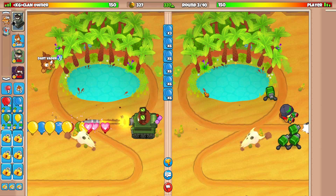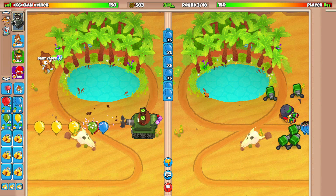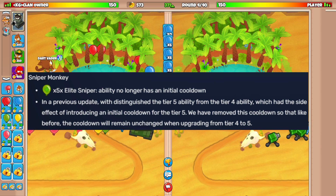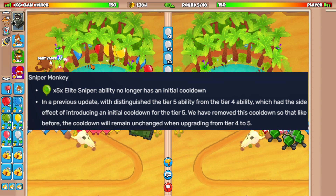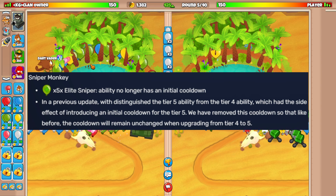It's just the 5th tier Elite Sniper. So if you don't know what they did to it, I'll go over the changes. The X5X Elite Sniper ability no longer has an initial cooldown. In the previous update, they distinguished the tier 5 ability from the tier 4 ability and introduced an initial cooldown for the tier 5. They have now removed this cooldown, so the cooldown remains unchanged when upgrading from tier 4 to tier 5.